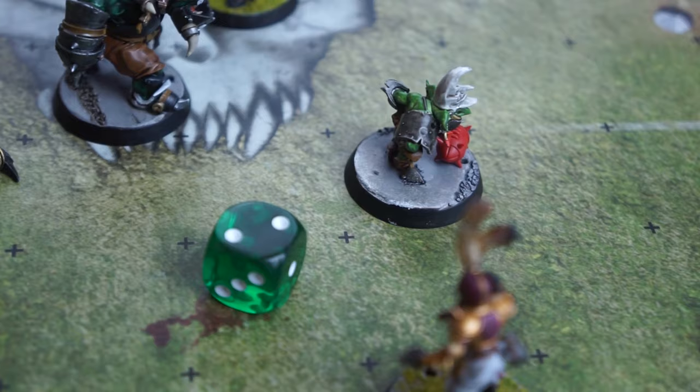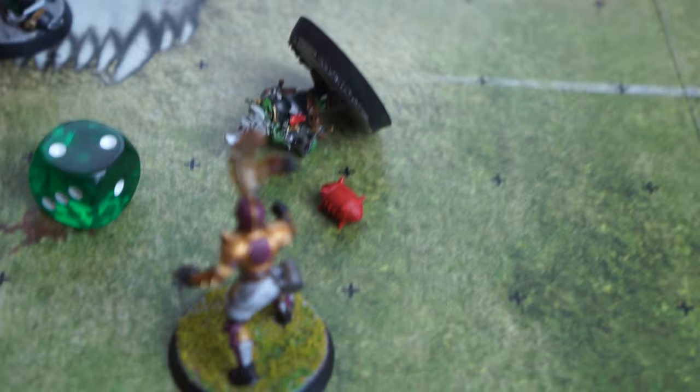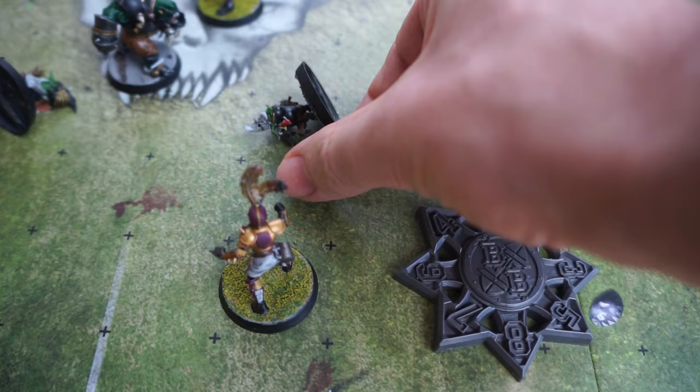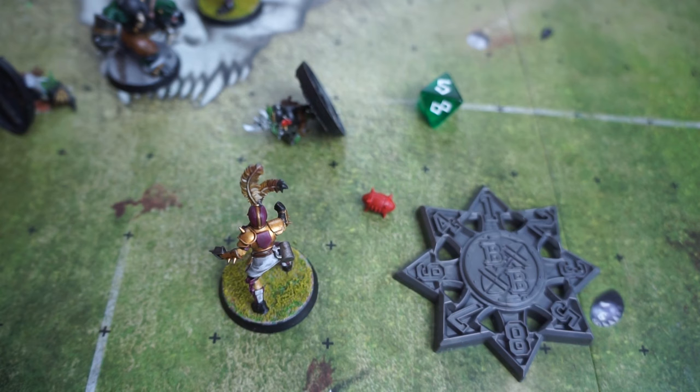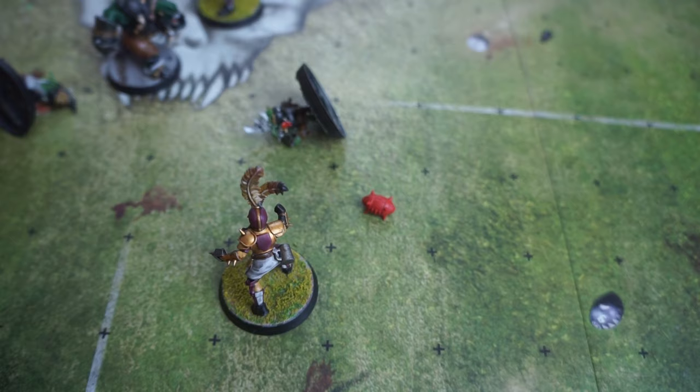The goblin has to make another dodge roll — needing a 3+ as per their agility stat — and it's a two. The goblin gets to complete the move but is caught by the human player and falls over. Four things happen: the goblin falls over to become prone in their square; an armor roll is made against the goblin; and the ball is dropped. It bounces from the goblin's square using the template and D8. Because an active player fell down and the ball was dropped, that's two reasons for a turnover — and the Greenskins coach loses the rest of their turn.